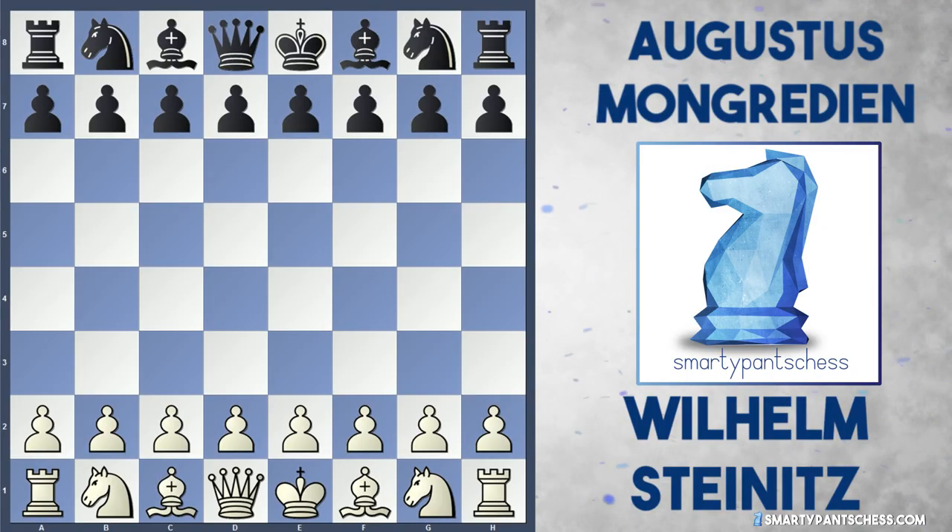Hey everyone, I've got another fascinating game for you today between Wilhelm Steinitz against Augustus Mongredian. We've had a similar matchup before where the two players met previously in a London tournament, however this was played a year later in 1863. Steinitz was playing white and Mongredian was playing black.